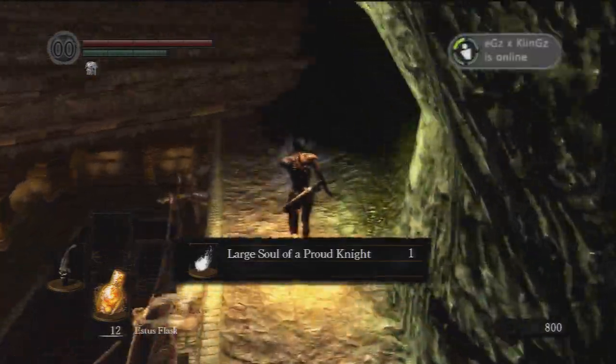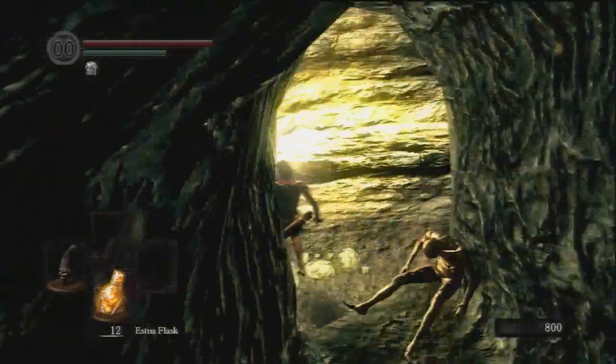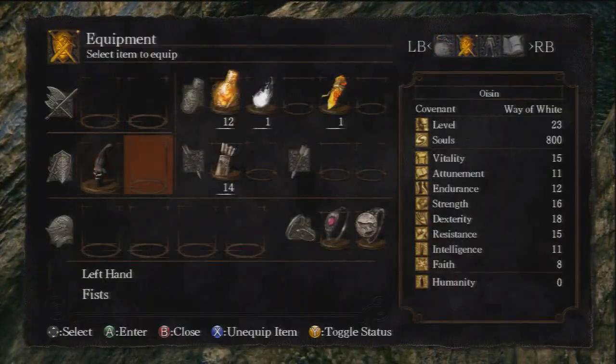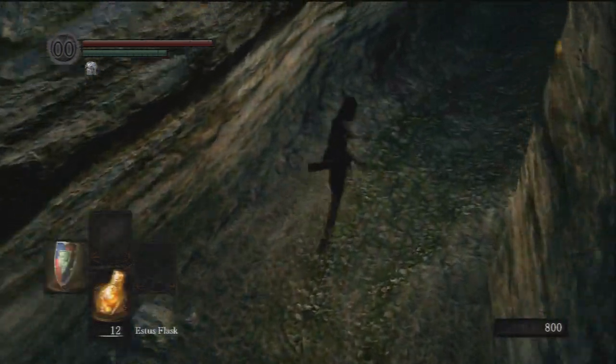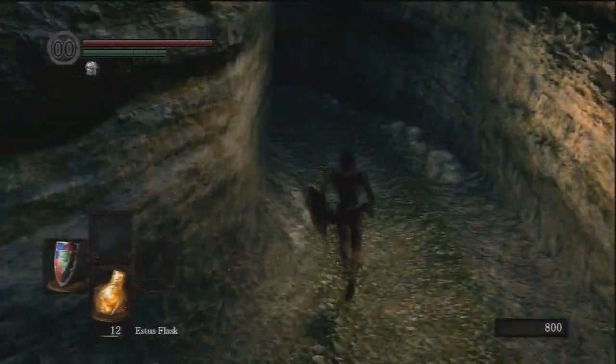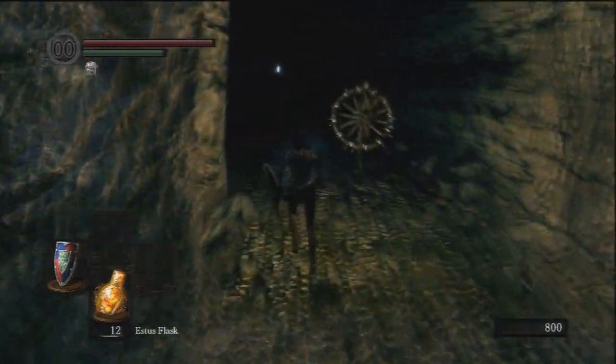Go up this path, roll off here or walk off — doesn't matter. Then you walk up this right-hand path in this direction up to the wee cave, then you fall down here and turn right. But first what I do is take off the skull lantern because I don't need it, and change to my night shield so I still have a quick roll but also a shield.